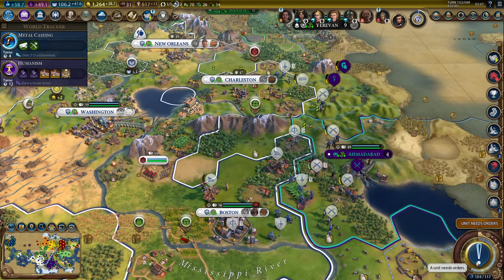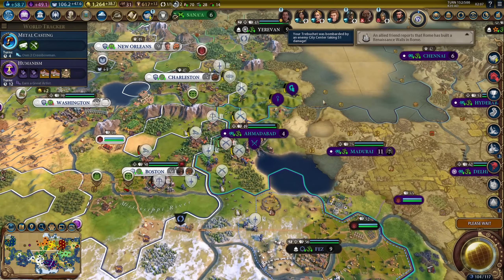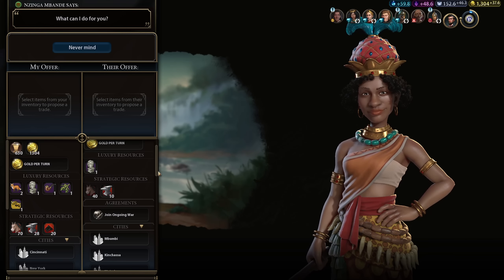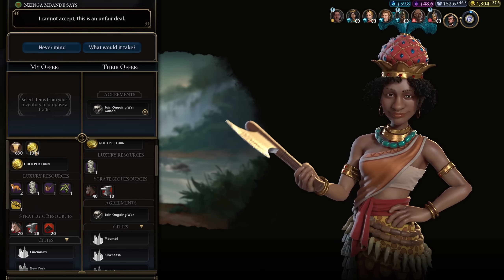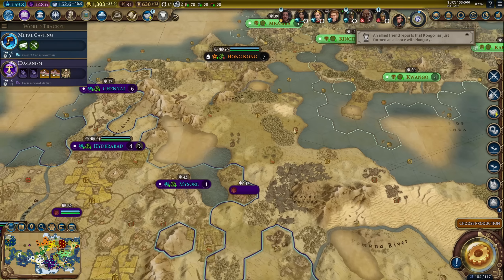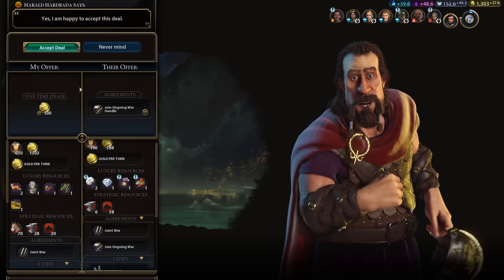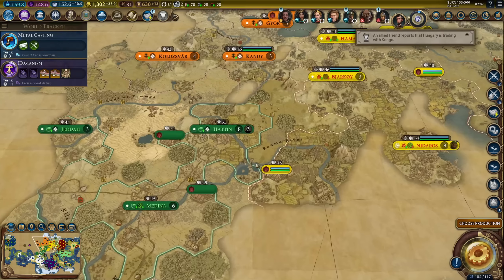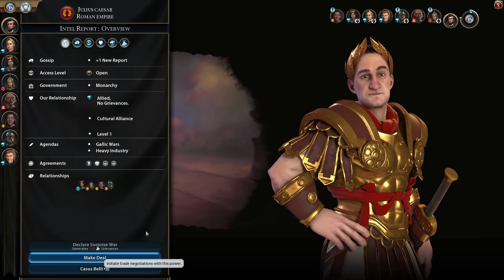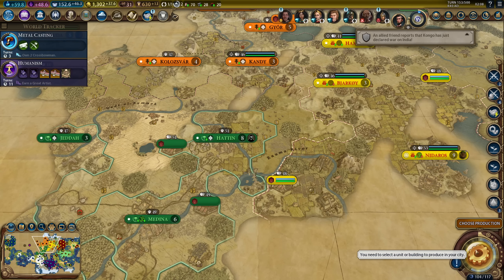I'll just crank out trebuchets in Washington. Let's see what he's going to attack. I should also ask others to declare war on him - I kind of forgot about that. Let's see if we can convince Congo to join. Holy war against Gandhi - she'll do it for like one gold piece. Works for me. Norway might do something. Hungary will not do it, Rome will not do it, Poundmaker will not. Congo joined - carry on then.